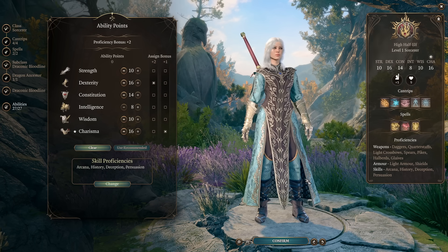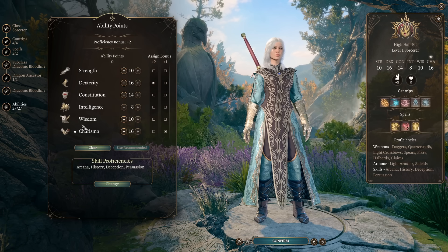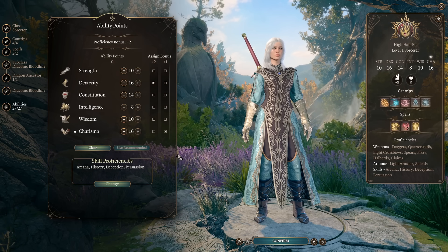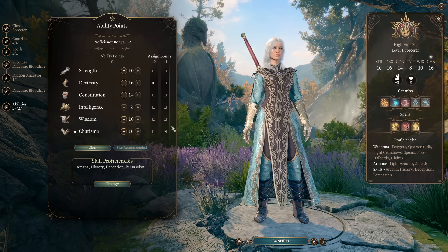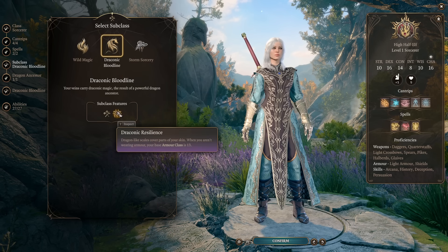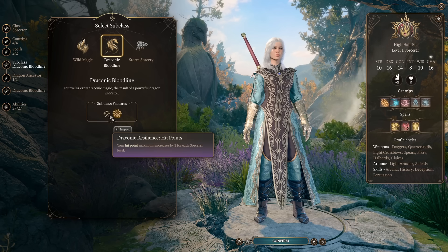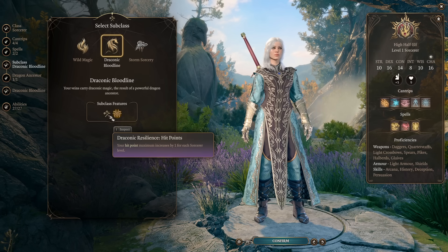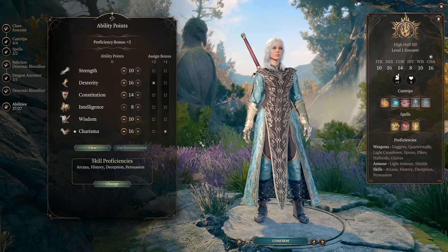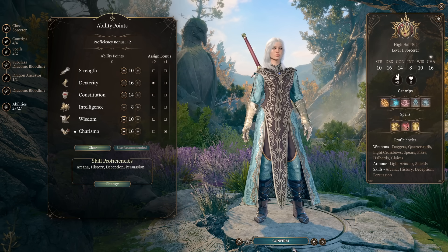For stats, this is the setup you're looking for: we want 16 in Charisma so that double feats will take it to 20 — it is also possible to go past 22, which is obviously great for this. Then we want 16 Dexterity to add maximum AC, as we will be wearing clothing instead of heavy armor despite multiclassing into Fighter later on. We're not starting as Fighter for heavy armor for a very specific reason we'll get to. Draconic Bloodline gives us extra resilience and extra health so we are quite sturdy despite playing a normally squishy blaster role. Put the rest in Constitution for as much health as possible.